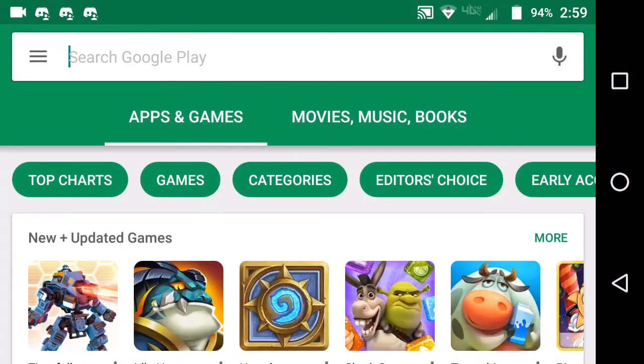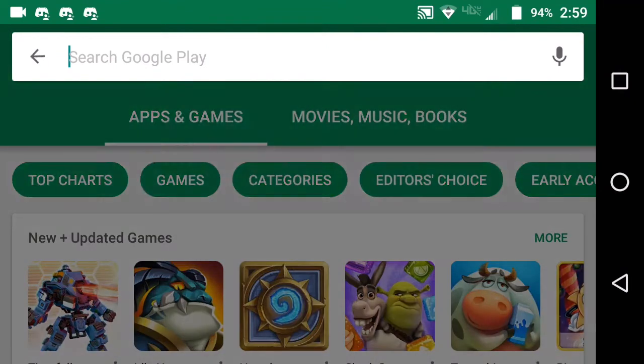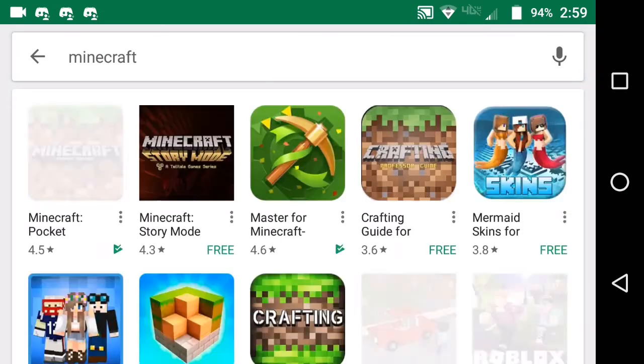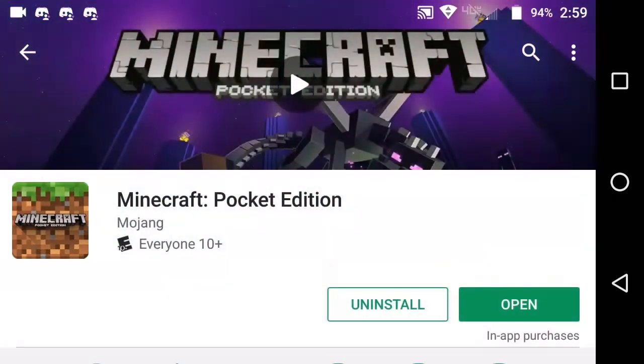Alright, what you've got to do is type in 'Minecraft' in the Google Play Store — basically just search for your Minecraft game right here.